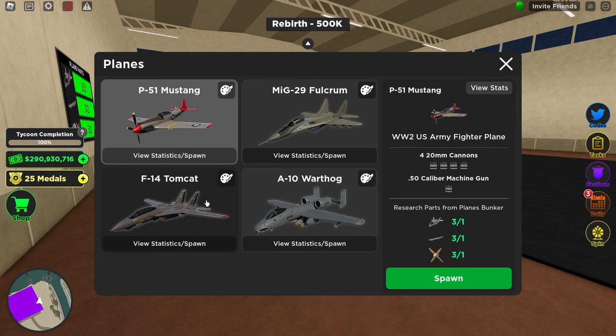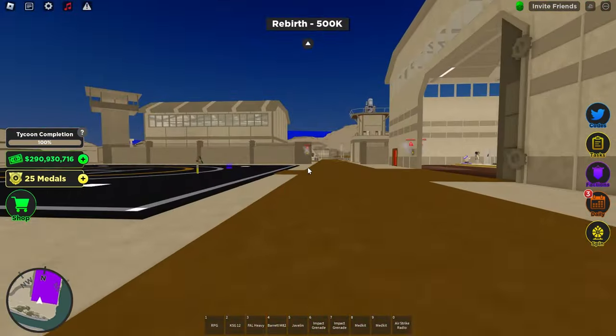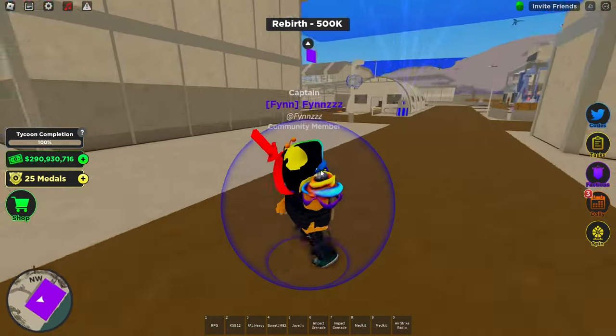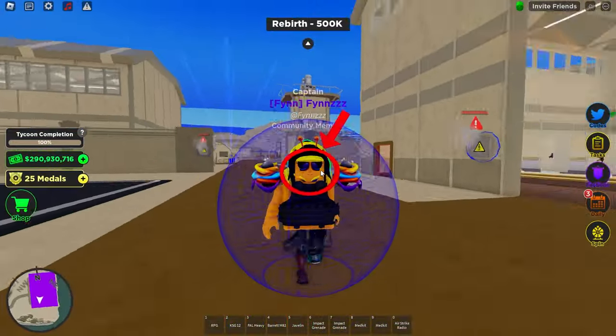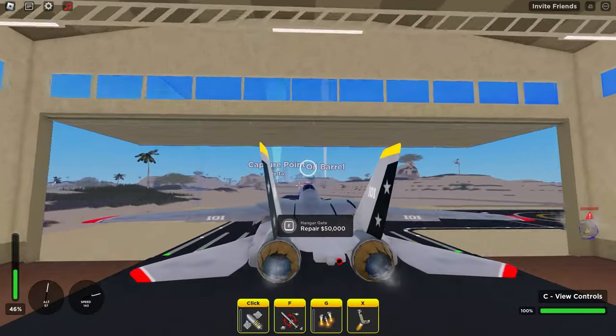The F-14 now has two points — not looking good for the A-10 — but we're on to what is probably the A-10's best category: raiding speed. This is how fast your plane can annihilate a shield. Keep in mind this is the game pass shield, so if you're not going up against someone with that shield, it'll take about half the time. Anyway, hopping into the F-14 first.